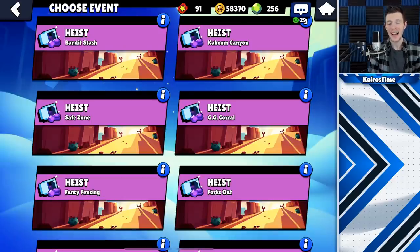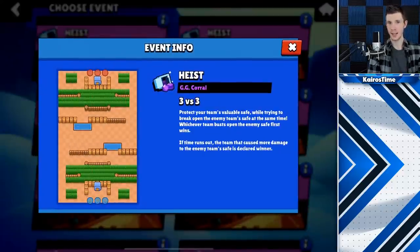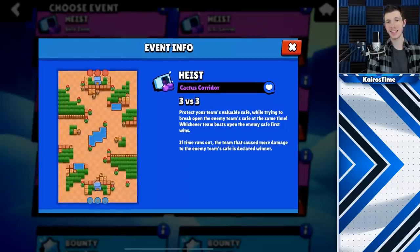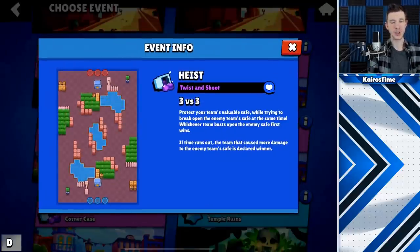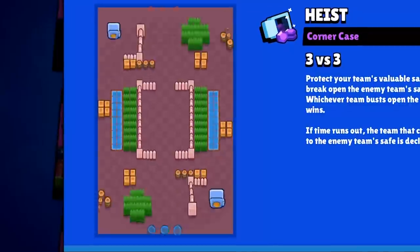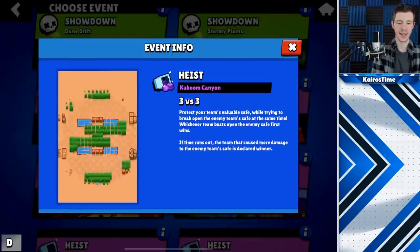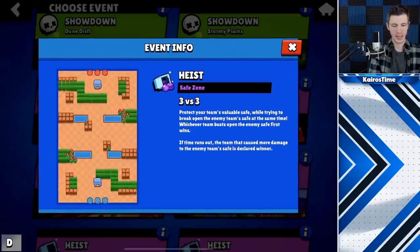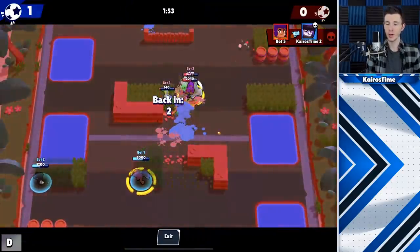Change number 29 is the five heist maps being removed: Bandit Stash, GG Corral, Fancy Fencing, Cactus Corridor, and Bone Tunnel. Change number 30 is the four new heist maps coming in: Rolling Rumble, Twist and Shoot, Bridge Too Far, and Corner Case. Change number 31 is that the three heist maps staying in the game — Kaboom Canyon, Safe Zone, and Forks Out — are now having the walls removed right in front of the heist safe.